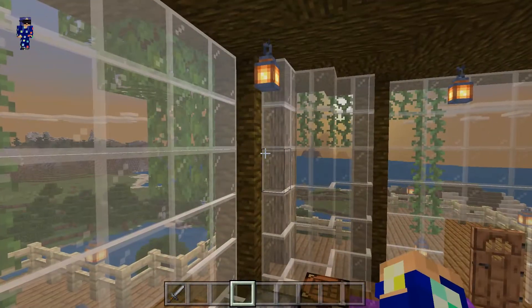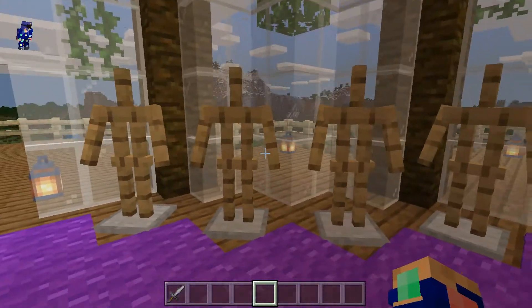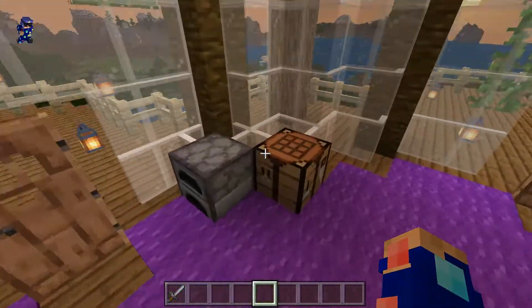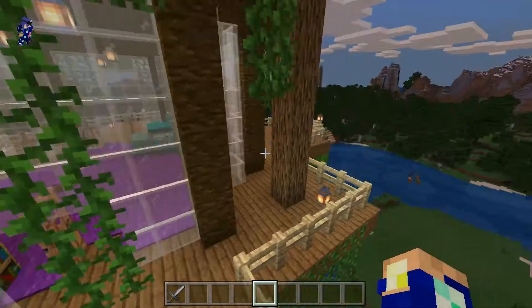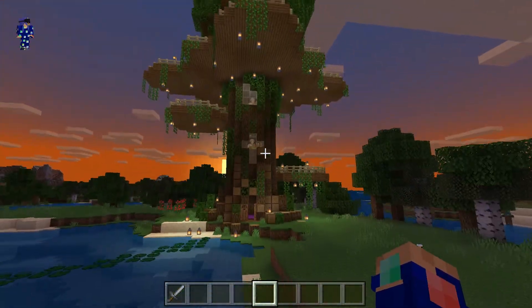I didn't really like what was going on, so I went into creative mode and I just added a couple things. I had armor stands for my armor that I'm hoping to get, my beautiful throne, and just the basic things that you need. I also made this huge patio with a big old afro on top of my tree house.